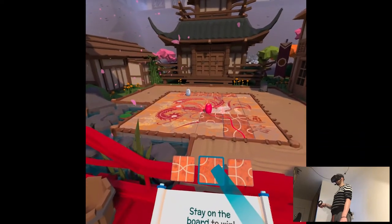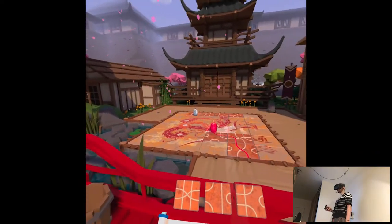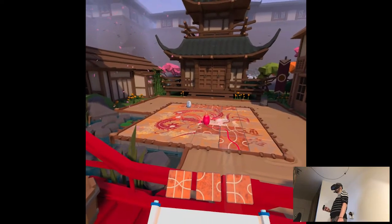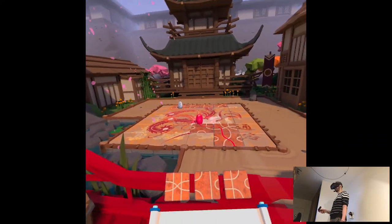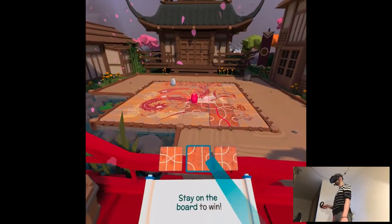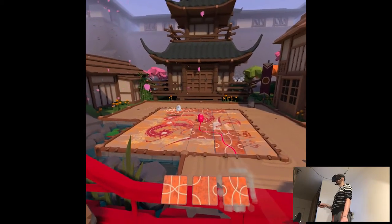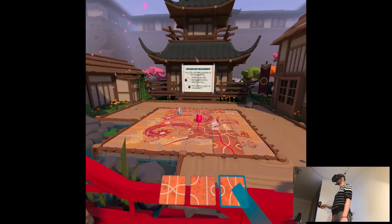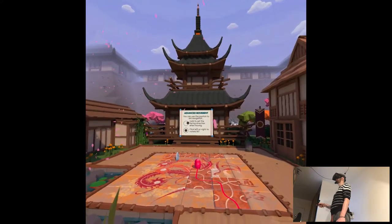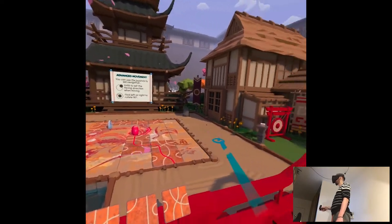Maybe stay on the board to win? Oh so... it seems like the longer you stay on the board, you win then. I wonder if I can go by paths he's creating — let's go in a straight line. Oh shit, he's turning. Advanced movement — you can use the joystick to aid navigation. What?